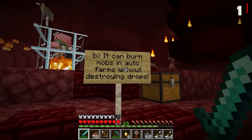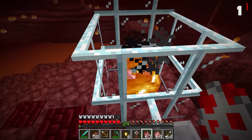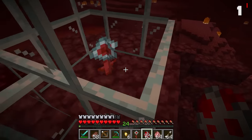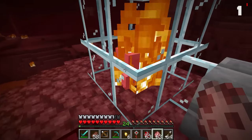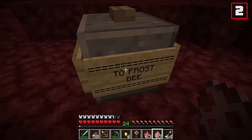They can also burn mobs in auto farms without destroying the drops associated with them. The mob dies instantly and you get cooked chicken without needing to worry about the flames deleting the item, because the fire disappears the moment the mob does. Pork chops on deck! But let's take it to the next bee — the frost bee.